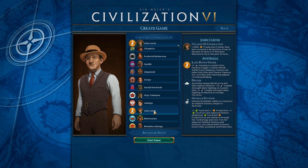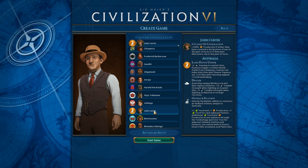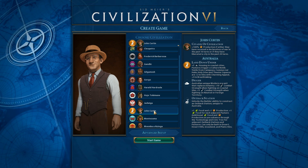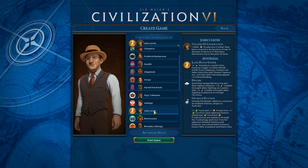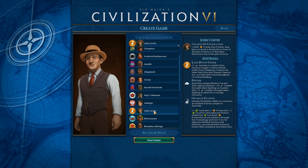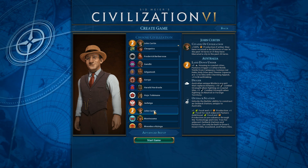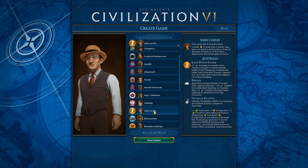You get plus two of whatever yield there, and plus four in breathtaking appeal tiles. Here's the thing — mountains can make breathtaking appeal. So if you've got an area with like four mountains or so around it, then that tile is probably going to be breathtaking appeal already. You're going to get plus four, plus the four science from those mountains. So you automatically get an eight science campus. I think that probably puts Australia into the science civ category.